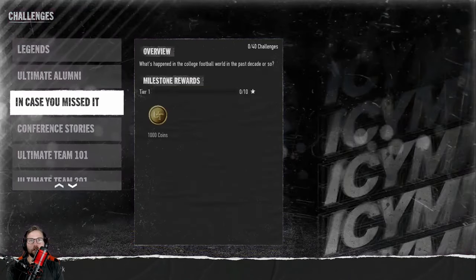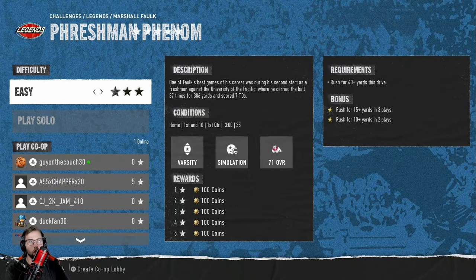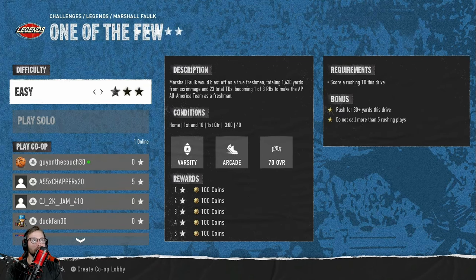One important thing to pay attention to: make sure you do the bonus challenges before you complete the actual requirement challenges, because once the requirements are done, the challenge is over and you can't go back. For example, if it says rush for 15 and rush for 10 yards, do the bigger one first. If it says score a rushing touchdown and rush for 30 yards, make sure you've rushed for 30 yards before scoring that touchdown. Also, for the legend challenges and harder ones, change the difficulty — do not do these on easy mode. Go right to hard mode. If you don't complete it the first time, so be it, just keep going.